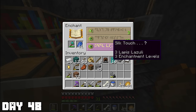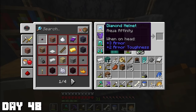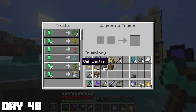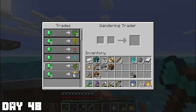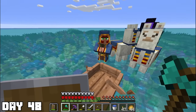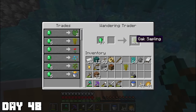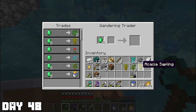Day forty-eight: I started off right by enchanting my pants — managed to get Protection and I'm not sure what else, but better than nothing. On my way to the mob grinder, I noticed there was another wandering trader. He had oak saplings — and also acacia saplings. Oddly, he didn't have his leads, which I'd only ever seen when they'd broken and the llamas despawned. Regardless, I busted out the emeralds and bought a handful of saplings.